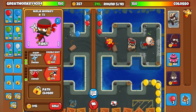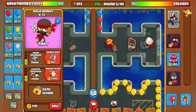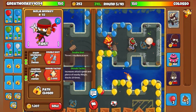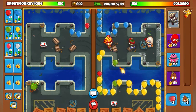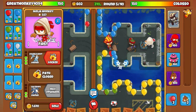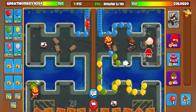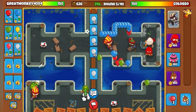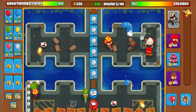Already round 5, easy. Sending yellow bloons. Make that upgrade. I'm not gonna get that upgrade for a little bit. I don't know why I haven't been eco-ing much this round, but I just want to save up on upgrading because he's sending me a lot.